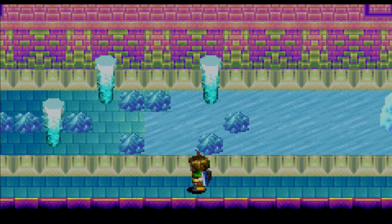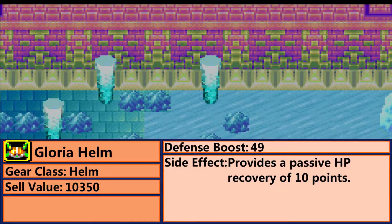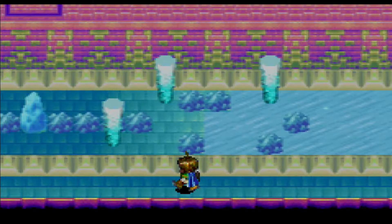Let's quickly go over the Gloria Helm. It has a defense boost of 49 and provides a passive HP recovery of 10 points — so not a bad helmet. Similar to what I did with the Clothos Distaff, I will be showing the RNG to actually get the Gloria Helm near the end of the video. For now, let's continue on through here.